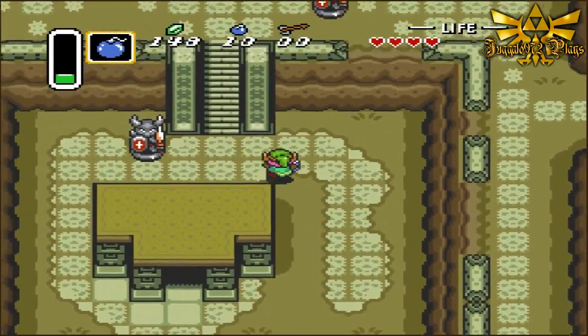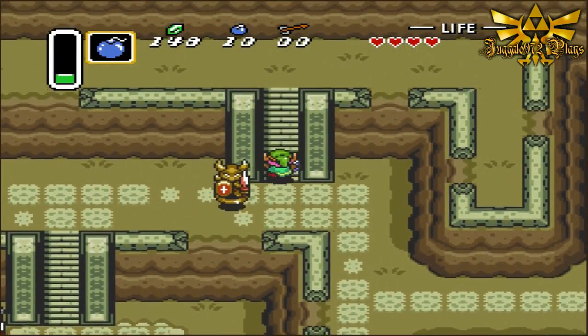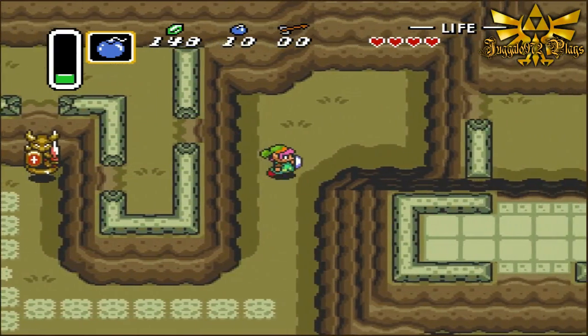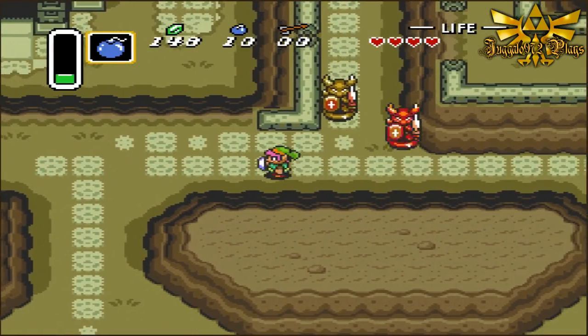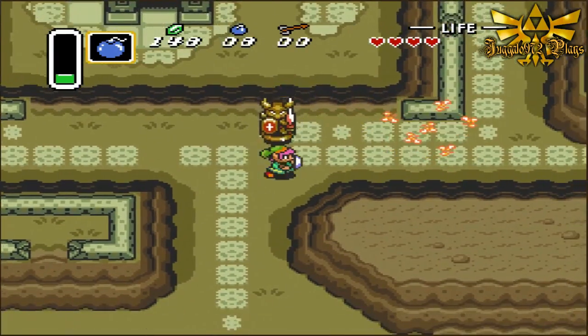What up y'all, it's your boy Jugglo972 back here. When we last left off on Triforce of the Gods — a.k.a. A Link to the Past on the American version — we rescued Princess Zelda, brought her to the sanctuary, or the church. And what we're doing is going towards the Eastern Palace.